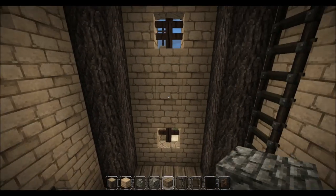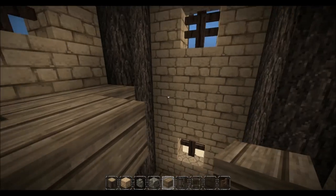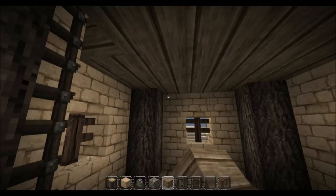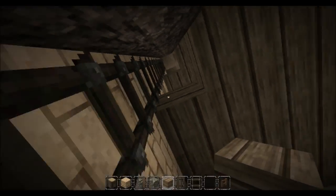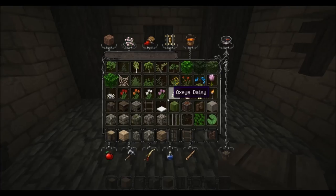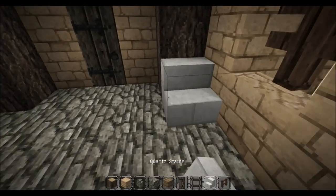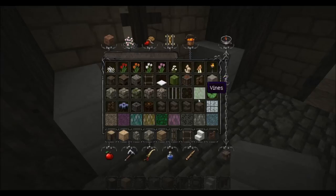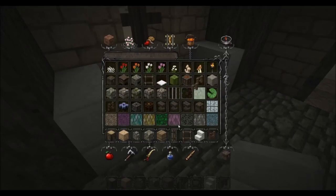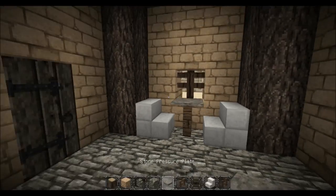Cobblestone is also a good material for the climate because it's a cold material and makes the floor feel a little bit colder. So I just filled in all the floors. When I get in here I want to have some kind of sitting area for the guards. Let's use normal oak fence and a stone pressure plate like that — so they will sit here.